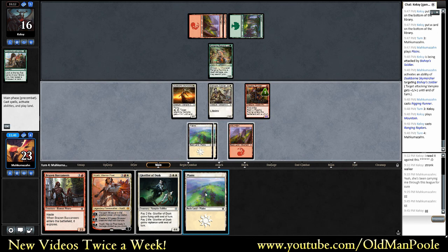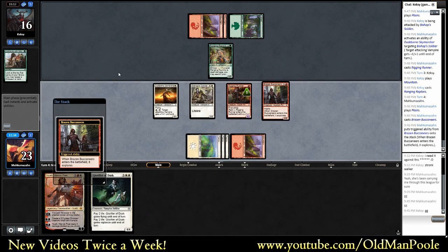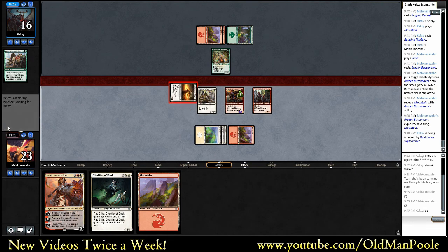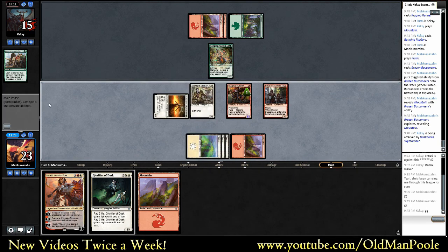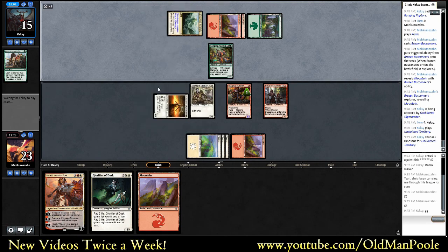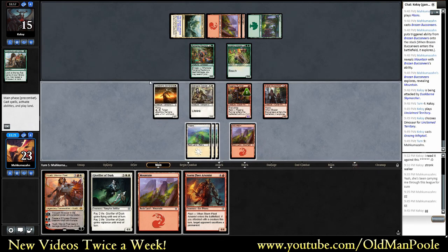So I think the play here is we swing with the Bishop Soldier, because he actually might just want them to land. Maybe we're just swinging with the Sky Marcher. So maybe we play Raiding Buccaneers first - and if we hit with the Buccaneers, we probably swing. Okay, land! Means we can play Huatli on time. Glorifier of Dusk is also going to be pretty good. We're going to go pretty wide pretty fast here. We'll swing with the Buccaneers first. Unclaimed Territory. Grazing Whiptail - okay. Does a good job of stalling us out.